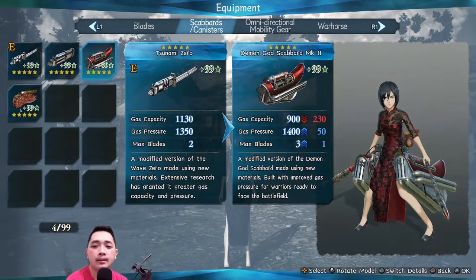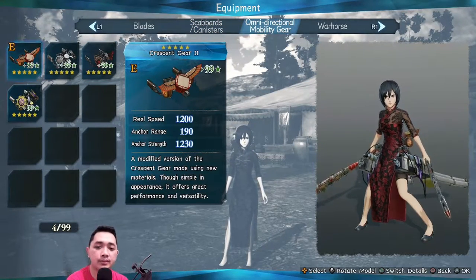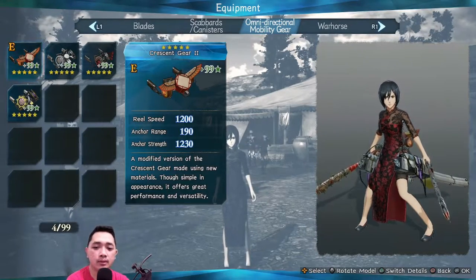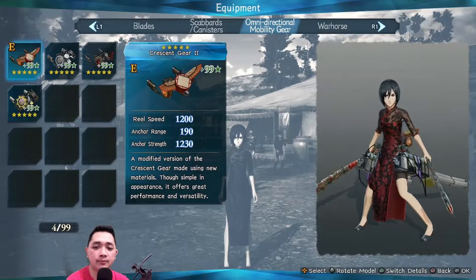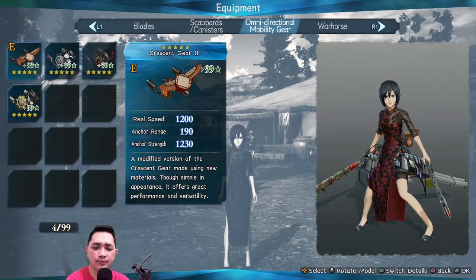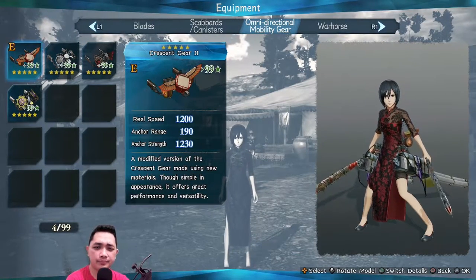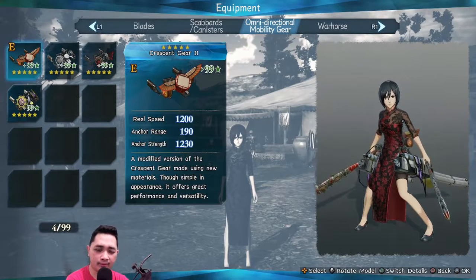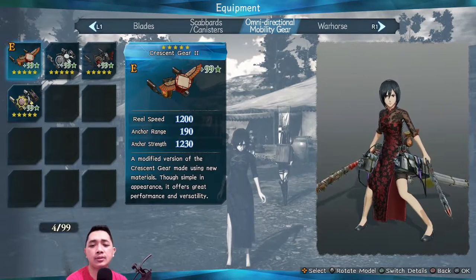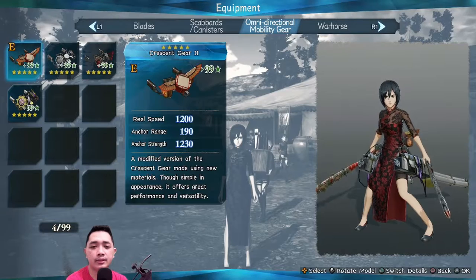For the last piece, the omnidirection gear, I use this one because of the anchor rank of 190. This is really helpful if you'd like to aim at titans from far away and kill them as fast as you can — no need to dash again and again to get to the titans. From far away you can aim and anchor the titans, so this is a really nice gear.